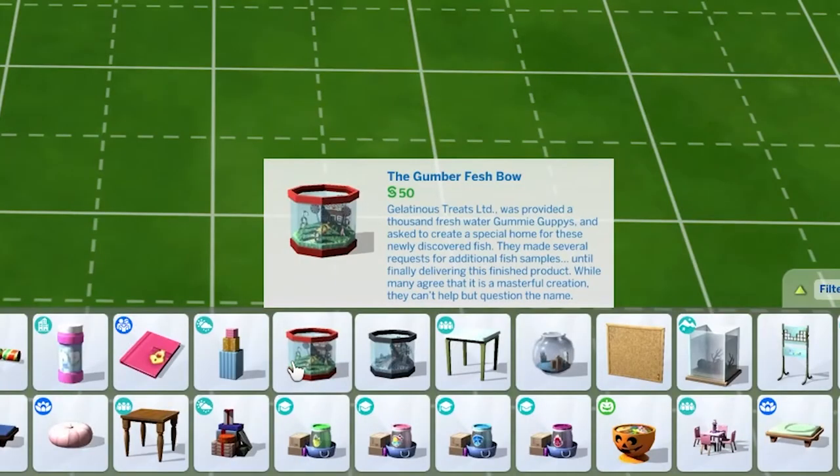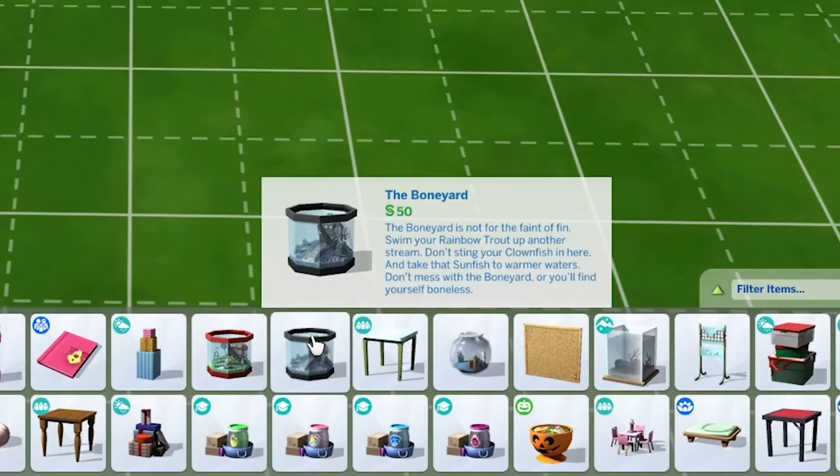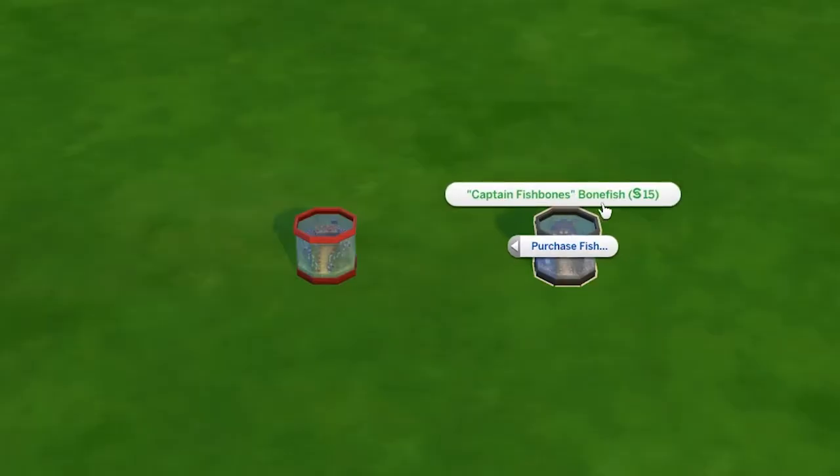Now onto my absolute favorite aquarium items in the game — which is wild because up until recently I did not give these items a second thought. If you watched the fishing video, you know my absolute favorite two fish are the gummy guppy and the bonefish. Well, with the Gummerfesh Bowl you can purchase the gummy guppy, and with the Boneyard Fish Tank you can purchase the Captain Fish Bones bonefish.